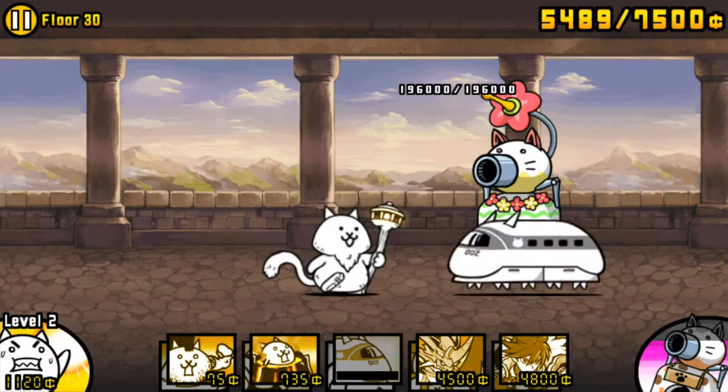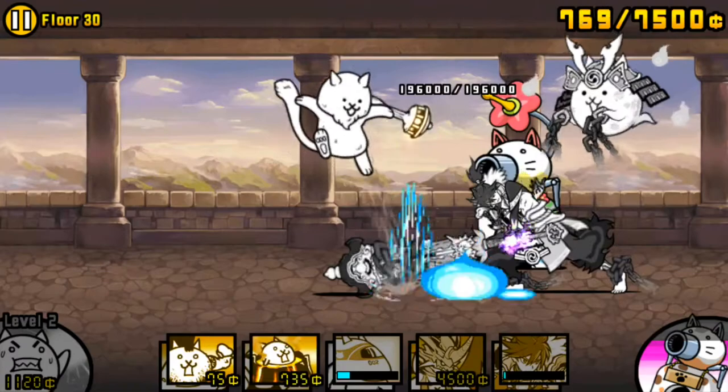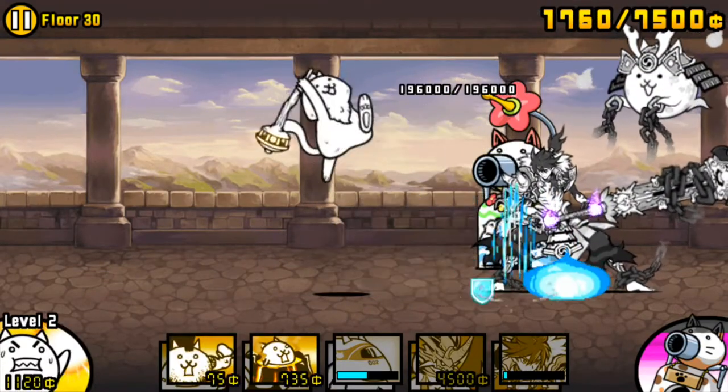After this, I spawn Musashi with a slight delay — this is important for later. I send out Swimmer for chip damage, followed by 2 Manic Mohawks.